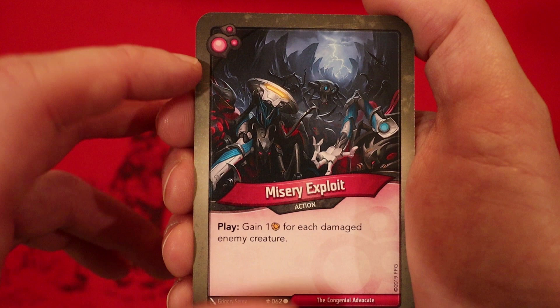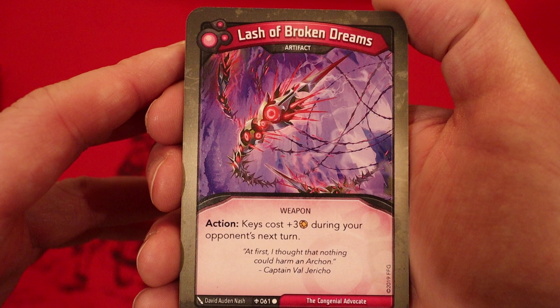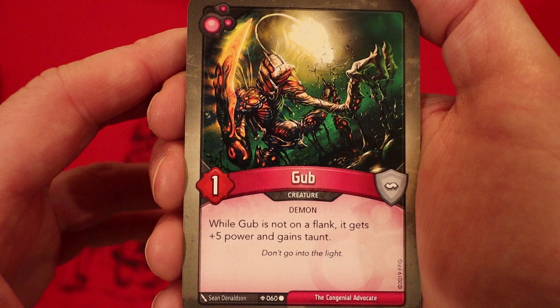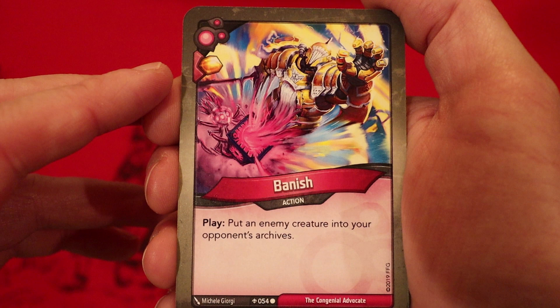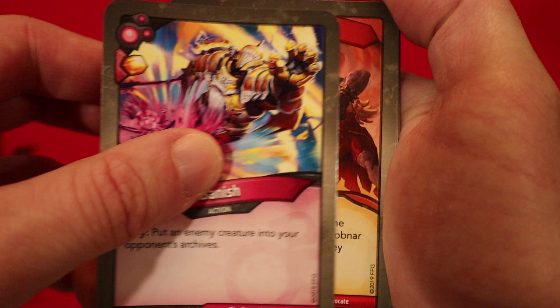Lash Your Broken Dreams is an artifact. Action: keys cost plus three during your opponent's next turn. Gubb — one power. If he's not on the flank, he gets plus five power and gains taunt. Call the Weak — destroy the least powerful enemy creature. Charrette — four power. Play: capture three amber. Banish: gain one amber whenever you play it — put an enemy creature into your opponent's archives. Two Banish cards. And that is the last card in Dis.